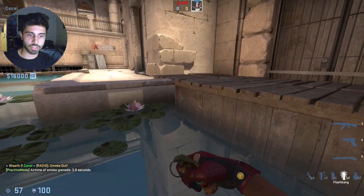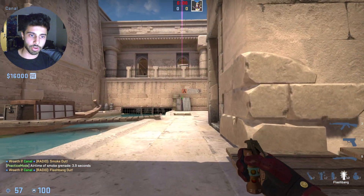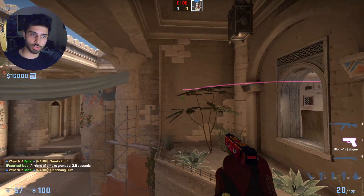After throwing this Molotov, you can also just chain flashes like this — you aim right there and jump throw, and they'll just go through this window and pop right here.